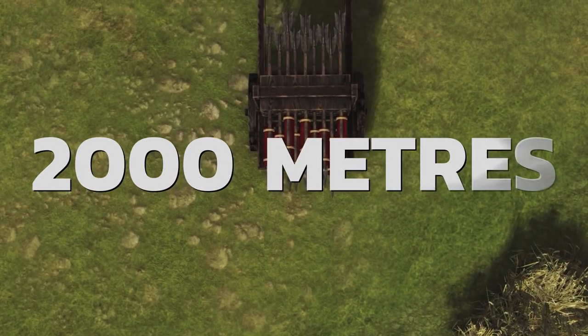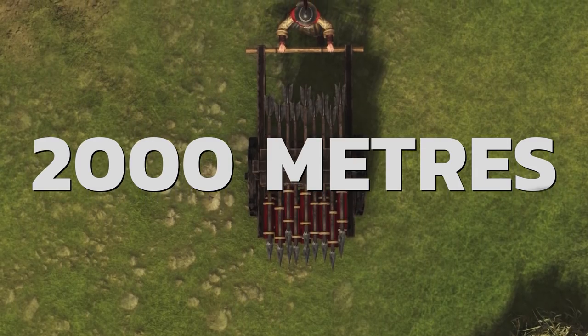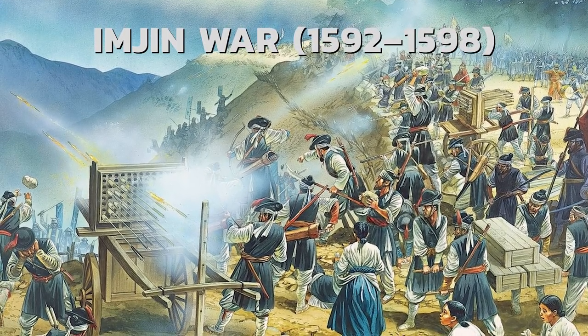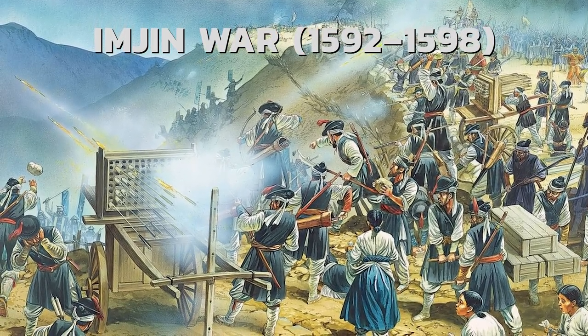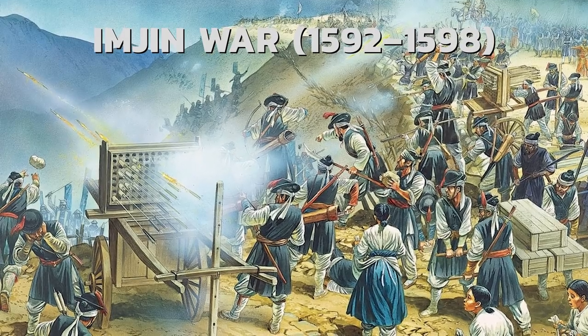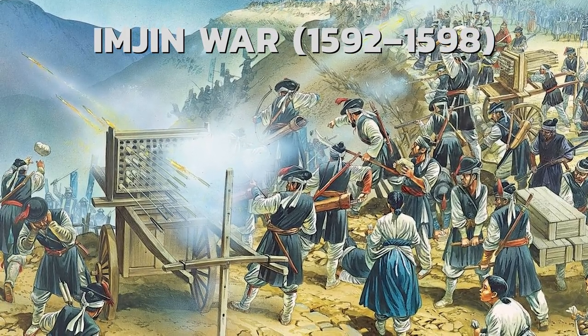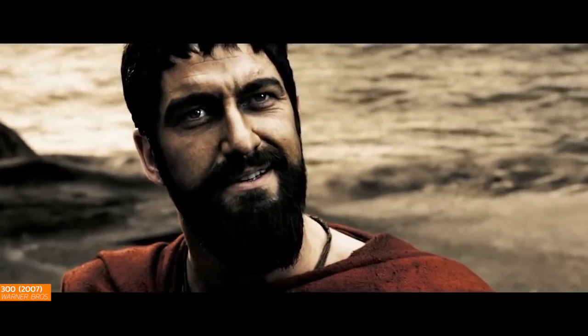With a range of 2,000 meters and the ability to fire dozens of iron-headed arrows in a wide spread, the Huacha proved itself in these battles by making short work of the tightly packed Japanese infantry. According to one account, the Huacha even had its own 300 moment when 3,400 Koreans apparently repelled 30,000 Japanese troops with the help of just 40 Huachas. With numbers like that, I'm sure King Leonidas himself would be proud.